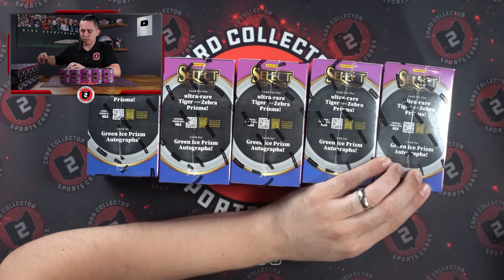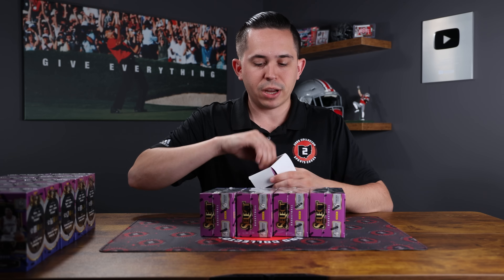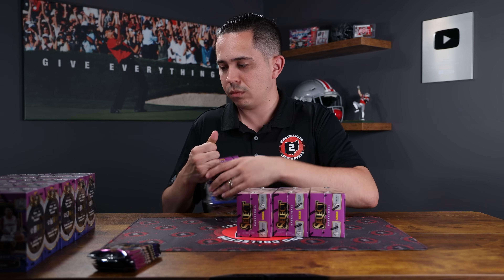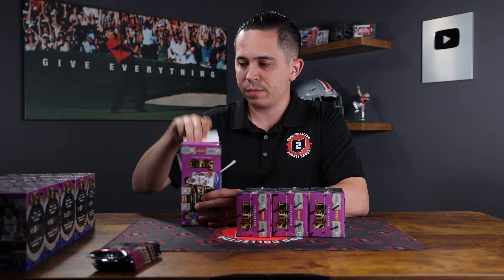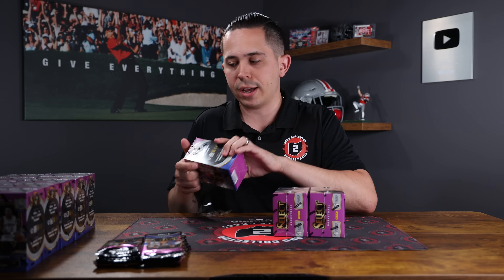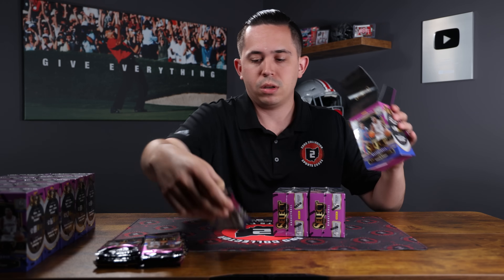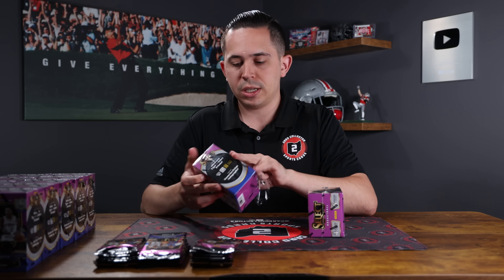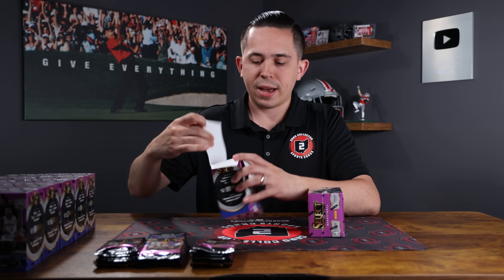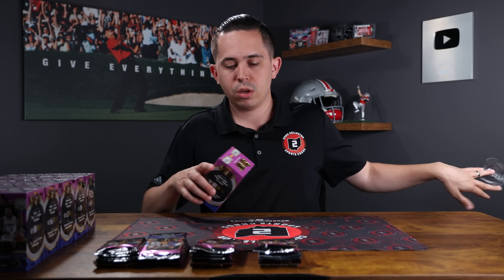Five more — need something better. Will we pull a tiger stripe or a zebra? I'm starting to believe that these hobby exclusives with the green ice are just what we would have called in the past the fanatics exclusive — usually a green ice parallel and now they're just hobby exclusive. I just don't anticipate Panini and Fanatics making a lot of exclusive product together. We'll see if that changes, but right now these are hobby exclusive blasters. Here is the fifth batch — this will put us halfway through once we get these open.